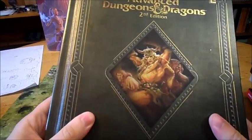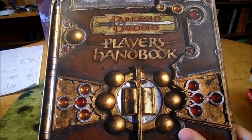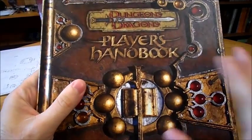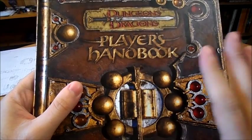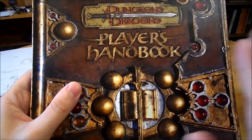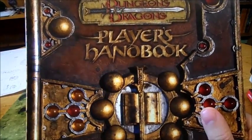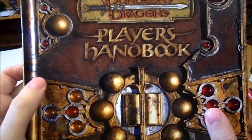That's the AD&D approach to it. In 3rd edition and 3.5, they got wild shape at 5th level, and it worked similarly to the polymorph spell, with a few differences — things like they take on the physical stats but not the mental stats, you don't get your spellcasting abilities, stuff like that — kind of standard things that were always the same with the different types of druid wild shape.